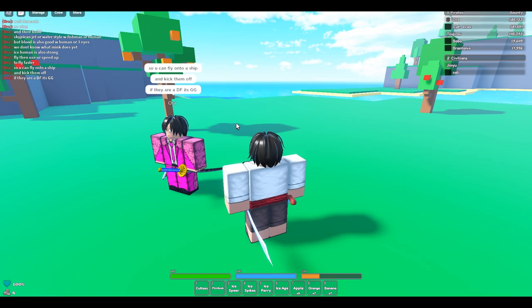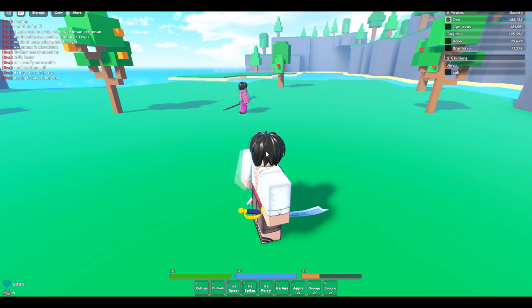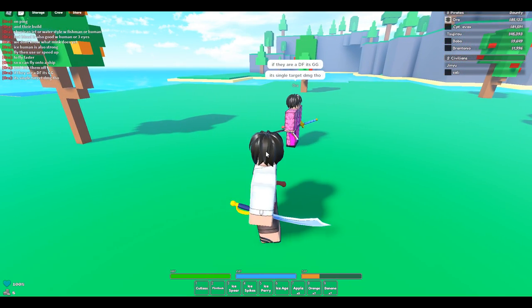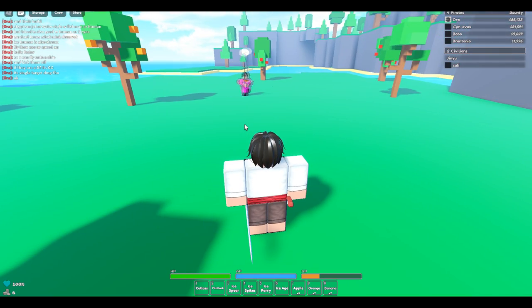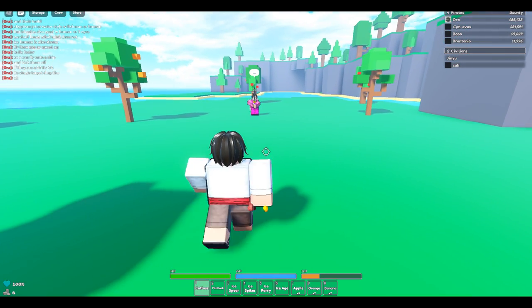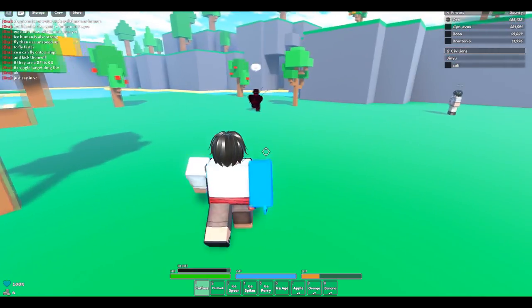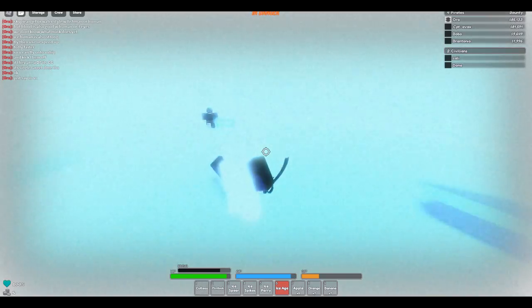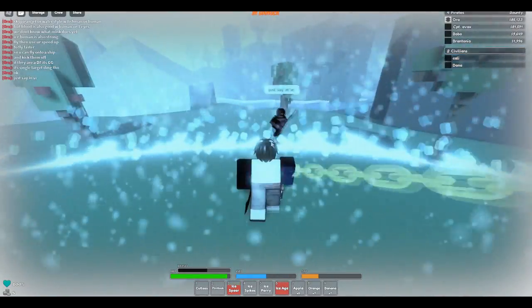Alright, let's do a quick 1v1 to show it off — quick 1v1 to red. Don't kill me on accident. I'm not really good at PvP yet, to be honest. You just activate it — and I'm losing brain cells from that skill already.